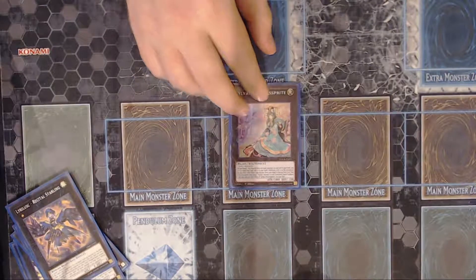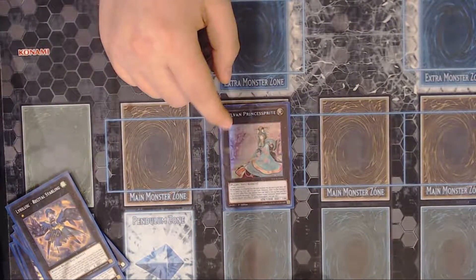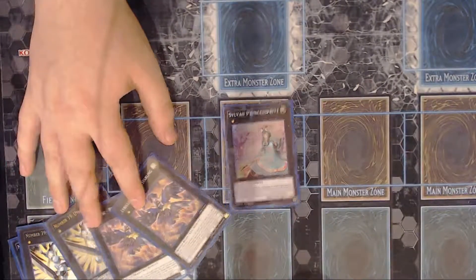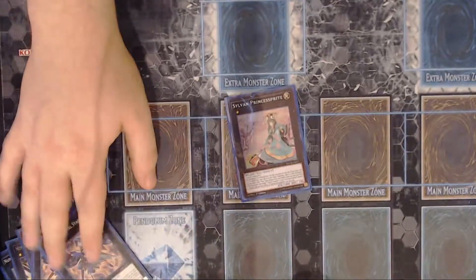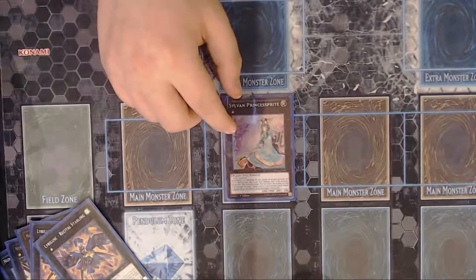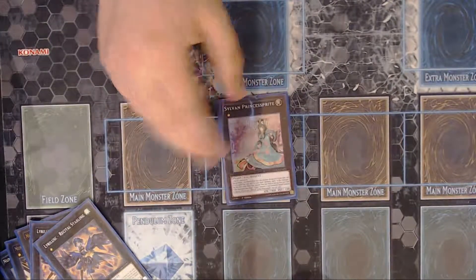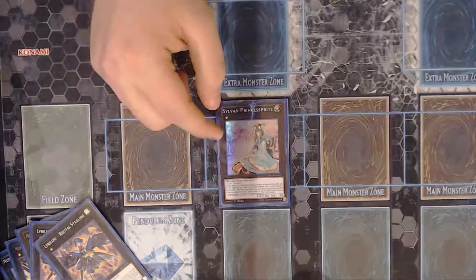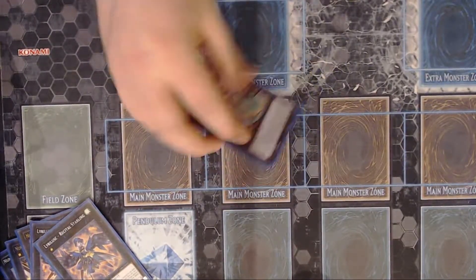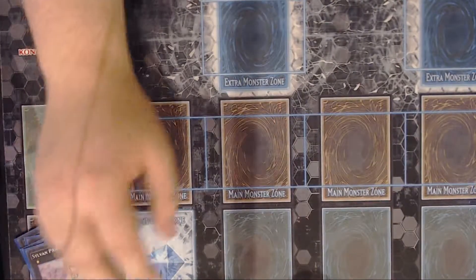Now the rest are mostly one-ofs. I've got one Sylvan Princess Sprite as a rank one. You don't go into this as much as you would think — you're mostly going into your Resize Starling or your Utopia play if you've got a rank-up play. Princess Sprite says once per turn you can detach and excavate the top card of your deck; if it's a spell or trap add it to your hand, if not the monster goes to the graveyard. That's all you're using it for because you don't run any plants in here — you're just detaching and hoping you get a spell card. By the way, the rank one pool is kind of light — I think the rest of them are pretty much trash in my opinion.